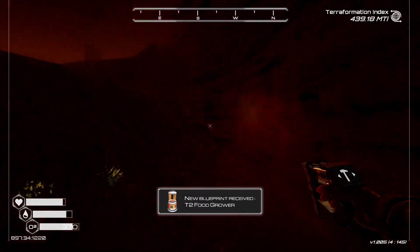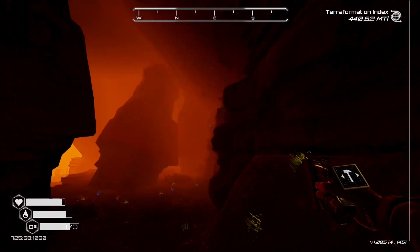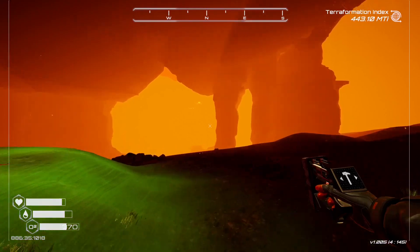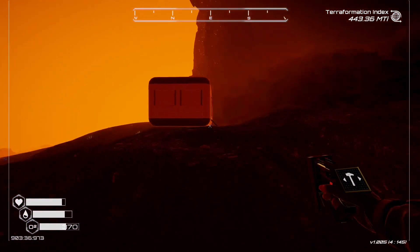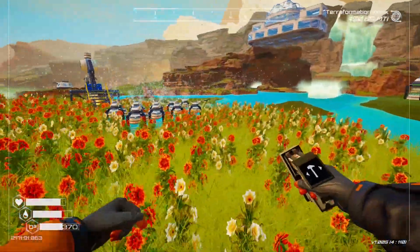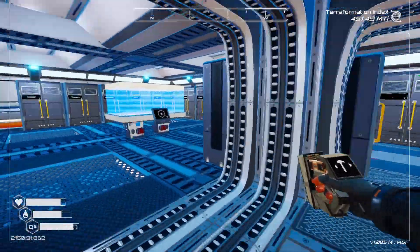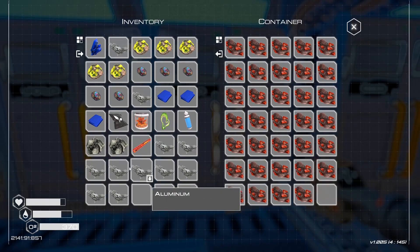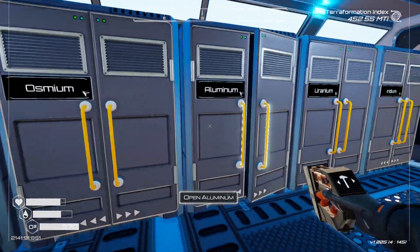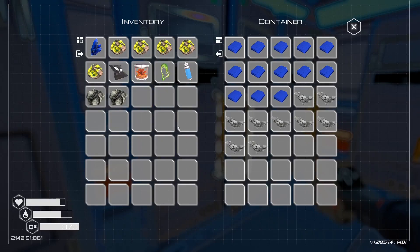Ooh nice — a T2 food grower! I know exactly what we're gonna do when we get back. I don't see anything down here right now. Alright, we're gonna head back. We've got these food growers growing a whole bunch of stuff. Throwing this iridium in there — always good to have more super alloy. Aluminum, good to have you as well, even though we've got a ton.